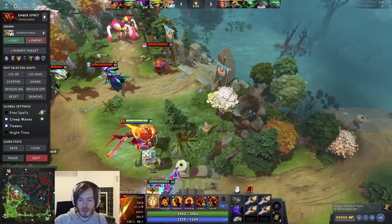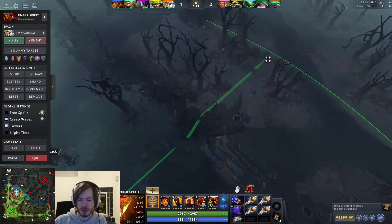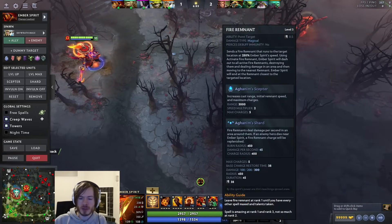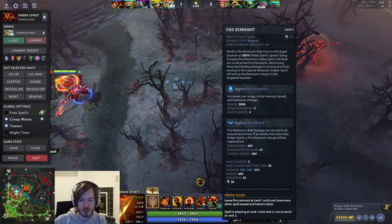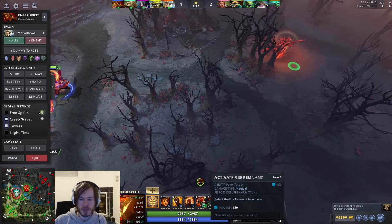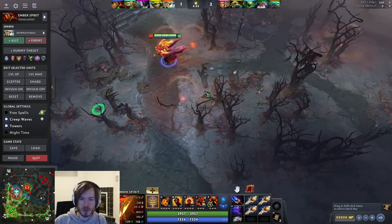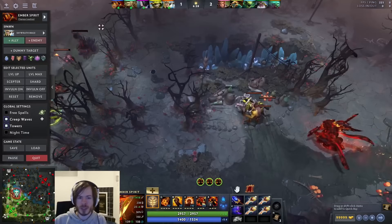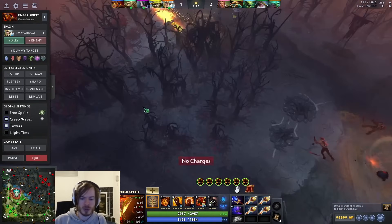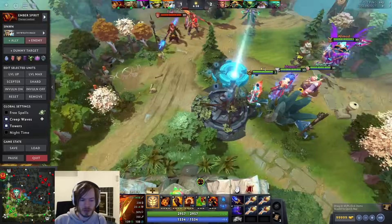Aghanim's Scepter lets you travel much farther and chain Remnants together. You have 5 Remnants instead of 3. The upfront mana cost is only paid once regardless of how many Remnants you chain through - so it only costs 150 total, not 150 per Remnant. You can pre-cast a Remnant and chain them together while escaping. It used to be a little easier before the cast cooldown was added, but still very cool.